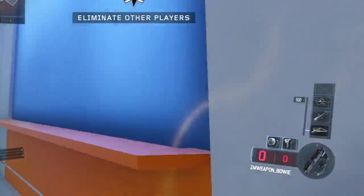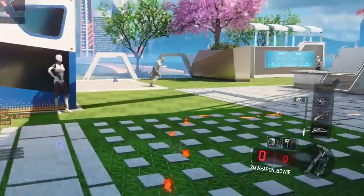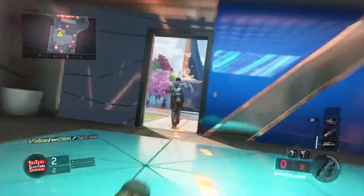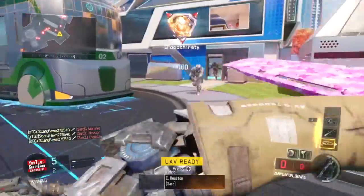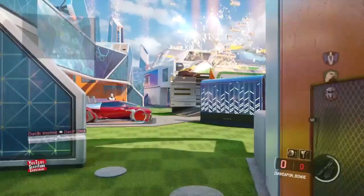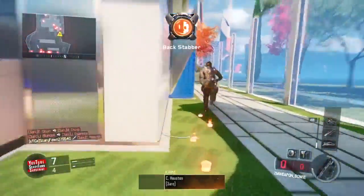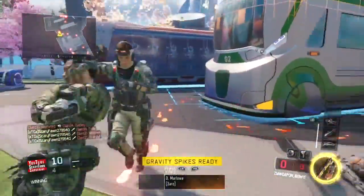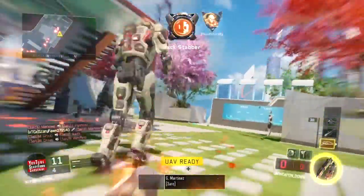The only thing you cannot do with this weapon is switch it — as soon as you switch your weapons, you're going to lose it. The only thing you can do is use the knife button. You can't use the right trigger if you're on Xbox; all you can do is go in for the regular knife kill. As you can see, it is a legit actual knife, though he kind of holds it a little weird. This is pretty interesting and actually pretty fun.